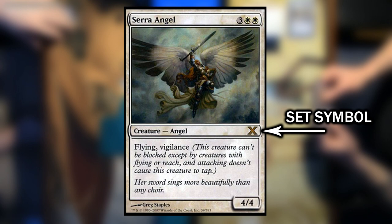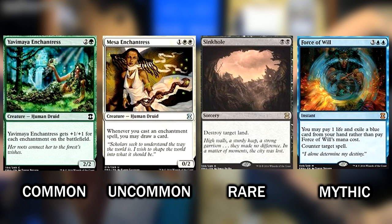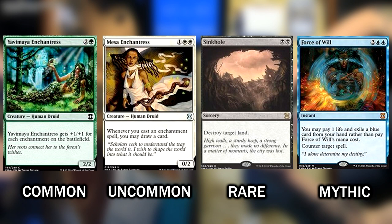The color of this symbol also signifies the rarity of the card. A black symbol means the card is of common rarity. A silver symbol means it's an uncommon. A gold symbol means this card is rare. And a red symbol means this is a mythic rarity card. The symbol does not dictate how good the card is, though. Typically, mythics and rares have more effects than commons and uncommons, but that doesn't really make them better.